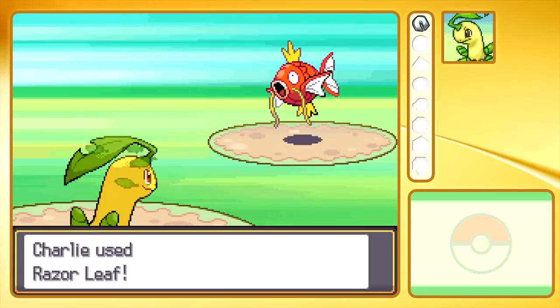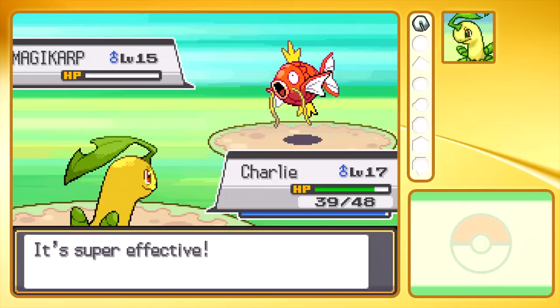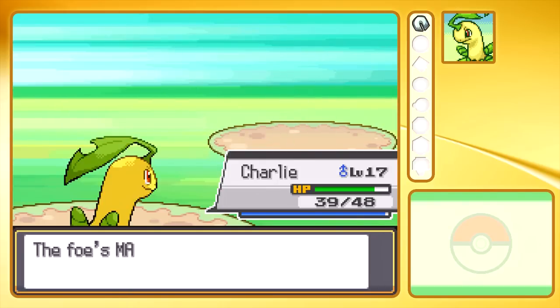Oh, level 15! Let's see how Charlie does against this one. Charlie used Razor Leaf — did it KO? It KO'd! I know Magikarp don't give a lot of XP, but it really helps.